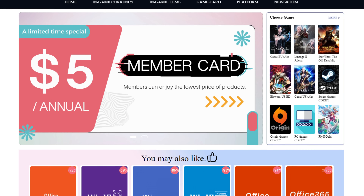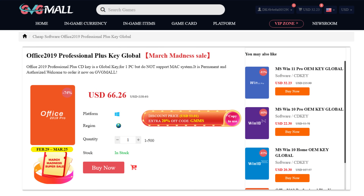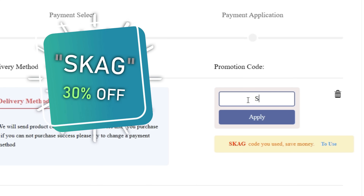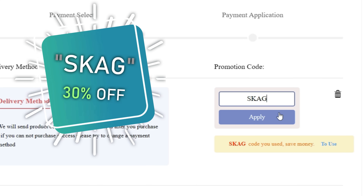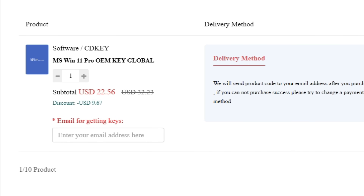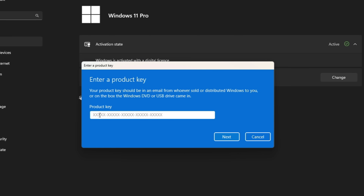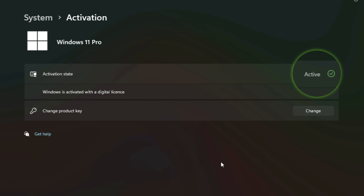Today's video sponsor is GVGMall, bringing you lots of software deals like Windows 10, Windows 11, Office 2019 or 2021 with a new Windows 11 design. For all of these you can use my SKG discount code for 30% off, getting a Windows 11 serial key for $22 and the Windows 10 one for only $15. Use the key in your Windows settings and you'll have an activated system.